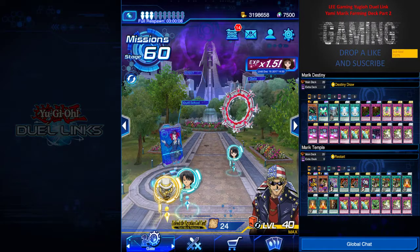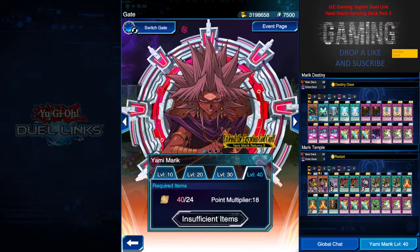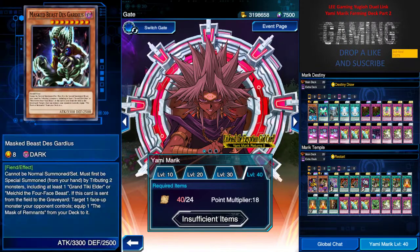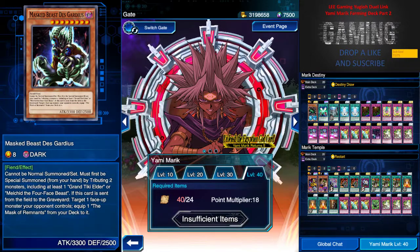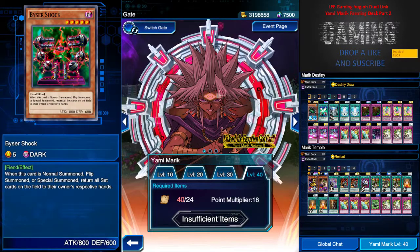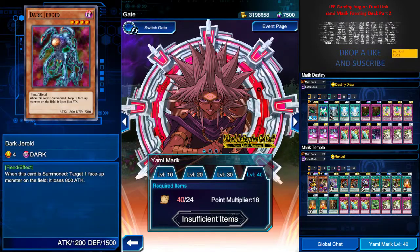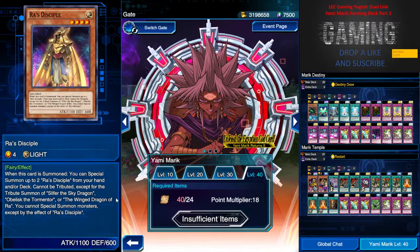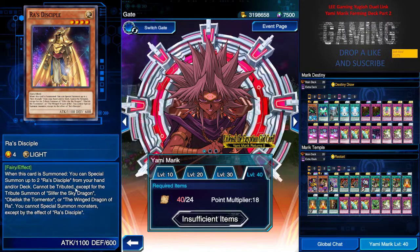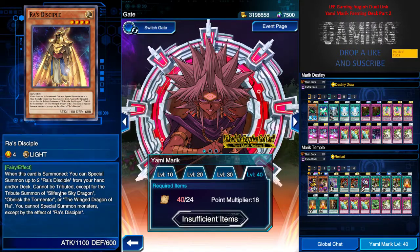I didn't go through the Yummy Merry rewards card yesterday, so let me cover that now. Some rewards are the same as the previous round, plus a special shock revival gem and a normal monster. The new card is Rod Decipher — when this card is summoned, you can special summon up to two Rod Deciphers from your hand or deck.